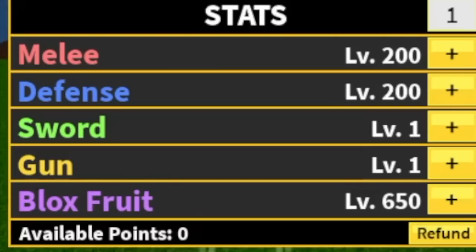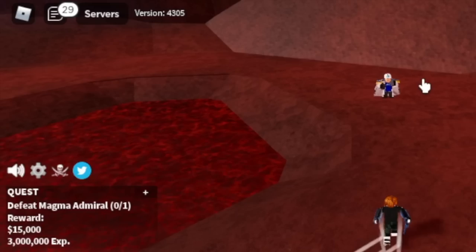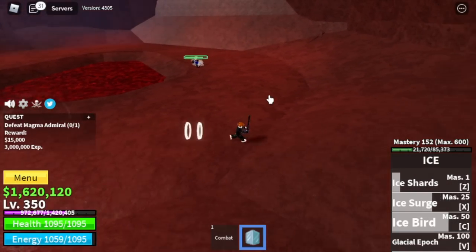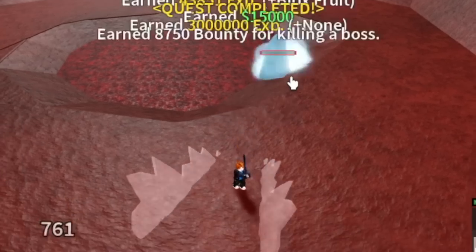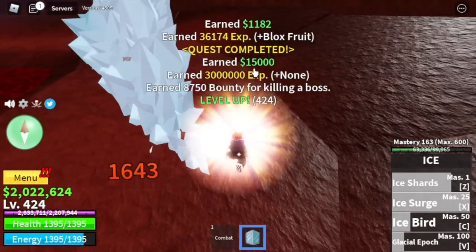Stat check: melee and defense 200, Blox Fruits 650. Next island is the Magma Village. Our target here is the Magma Admiral. Our strategy: use your skills and dash to the side — not back, dash to the side. Dash and dodge, and use your skills to defeat him. We're gonna keep grinding here. Server hop until you reach level 425.